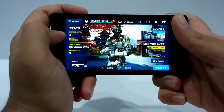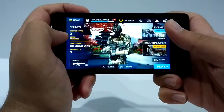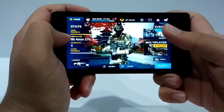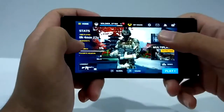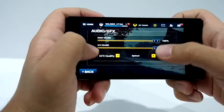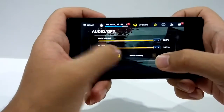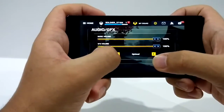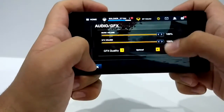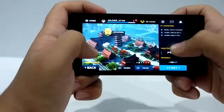Hey, what's up guys, it's Sahil from Android for Life, and today I'm bringing you a gameplay of Modern Combat 5 — the most graphics-intensive gameplay on the Xiaomi Redmi 1S. Jumping into the settings and GFX: the graphics are set on optimal. However, you can change them to better quality, but I'm going to go with optimal because I've compared both and optimal actually looks better.